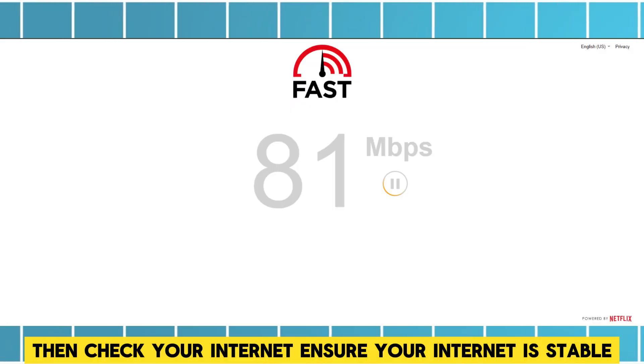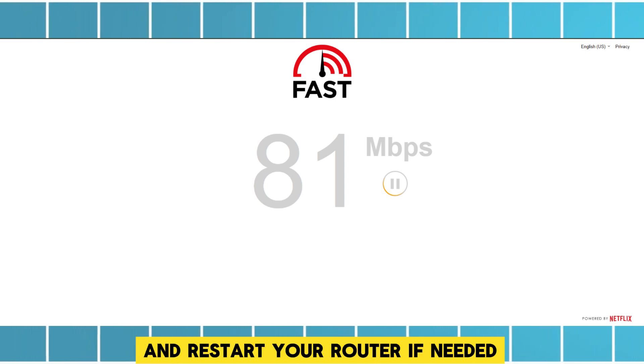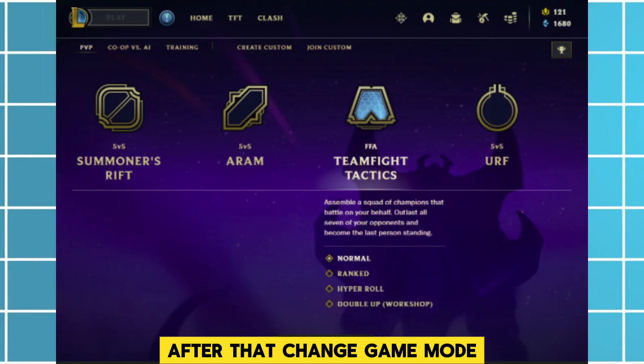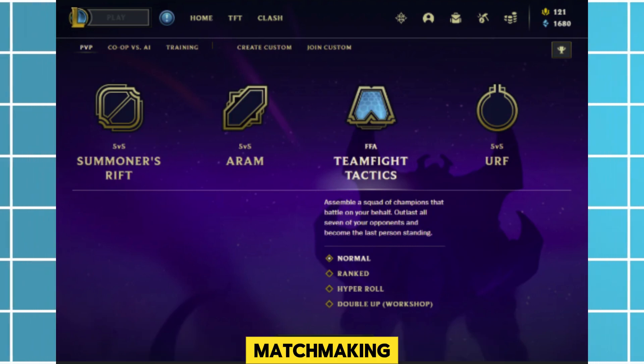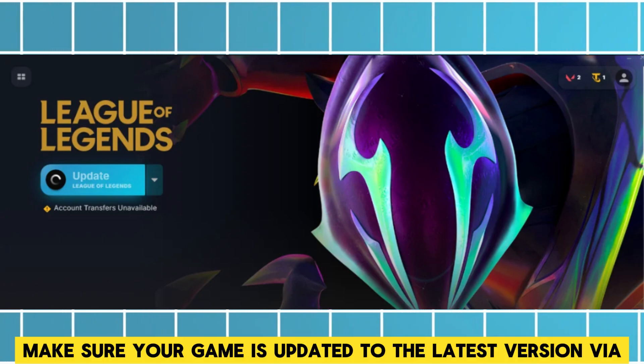Check your internet — ensure your connection is stable and restart your router if needed. After that, change game mode: switch to a different mode like ARAM, Normal, or Ranked to test matchmaking.